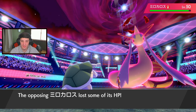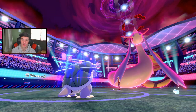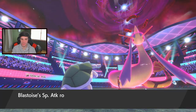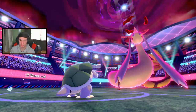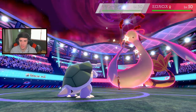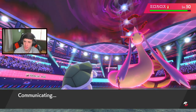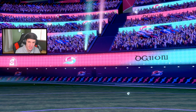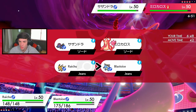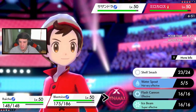Hail kicks in. I Dynamax - I've got the Shell Smash and I'm boosting speed. I should be faster than most things and can Fake Out the Hydreigon and just dump on it. My defense is so low right now. Hailstorm's definitely got to come out. Rolling out into Raichu Fake Out to take out Hydreigon - actually I don't need to Fake Out, I think I can just Nuzzle the Milotic. We should be able to outspeed at plus two speed, so I'll Nuzzle and control with paralyzes.